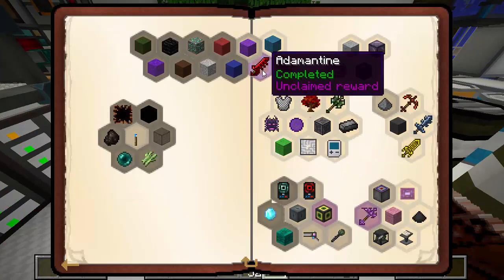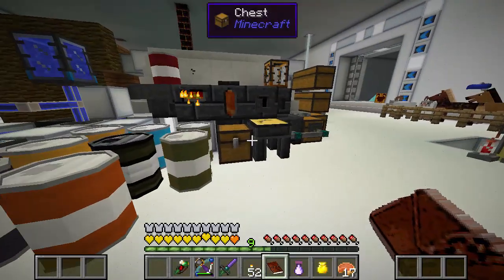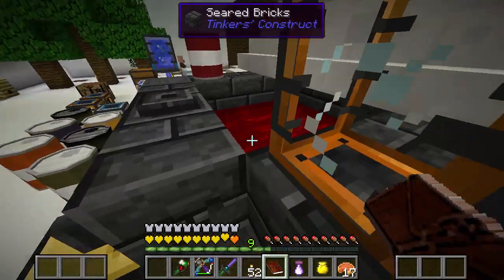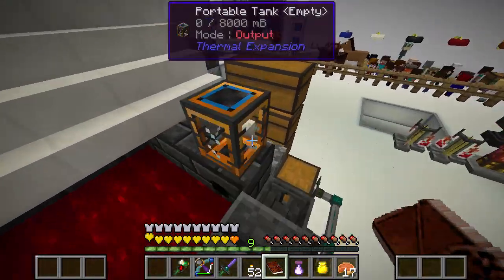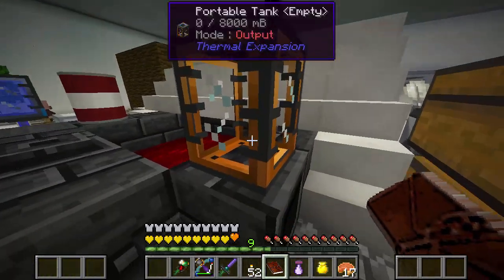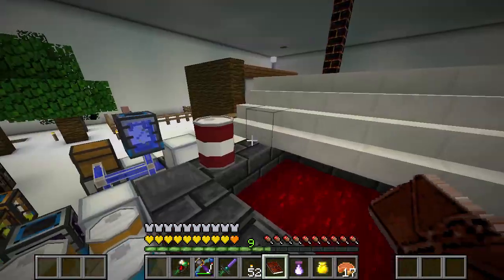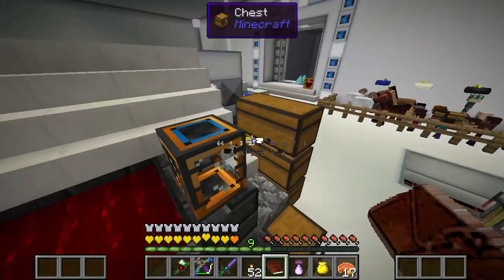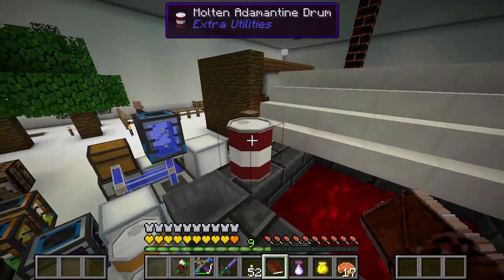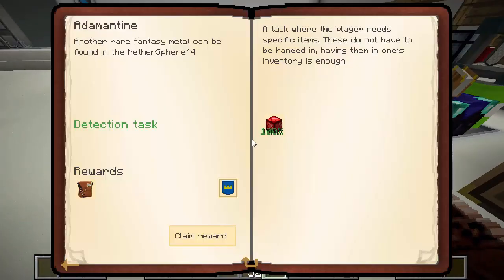I also did the adamantine — we had all that molten adamantine so it was really easy. What you do is get a drain with the drain side facing out — normally you'd have it the other way — so it'll pour stuff in. Put a tank on there that outputs, then manually use this barrel to put stuff in because you don't want to put it all in. It drained in and I made some blocks out of it, easy. Claimed the reward — we got a legendary bag.